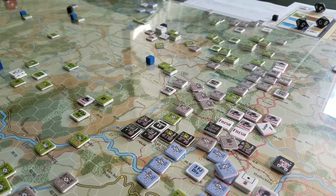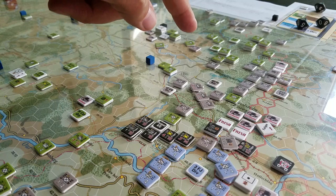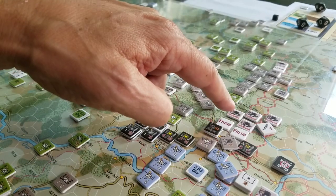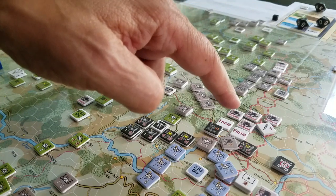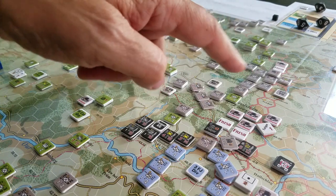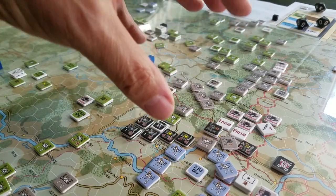Coordination is one of the DRMs that can occur on a snafu roll. If you pass your snafu roll, you get to move your full movement allowance and place two objectives versus a partial or a fail — a partial lets you move only half. Coordination applies a minus one to the die roll. You need a seven to pass, you're already subtracting one for fatigued headquarters, and now subtracting another one — so now I need a nine to pass and be fully functional.